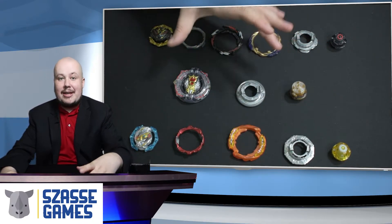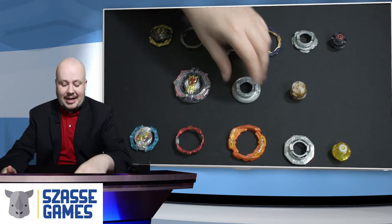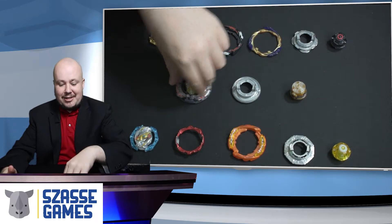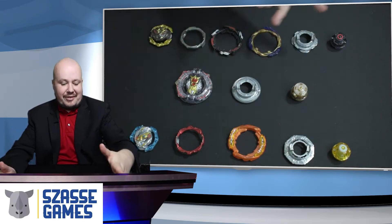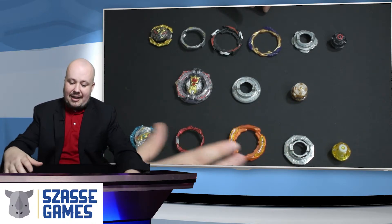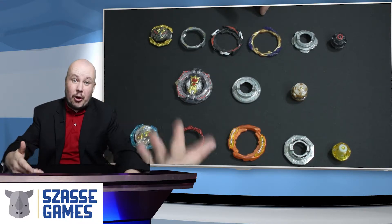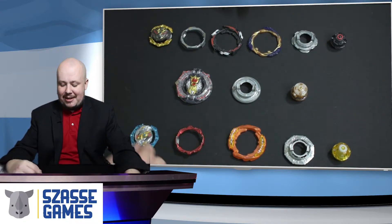This is the most basic, and what you might be used to if you're dealing with Beyblade Burst already, is a weight or energy layer, weight disc, and driver — that's standard Beyblade. And then over at the bottom here we've got the Cyclone Regnarook, and that is going to be the normal for Beyblade Burst Dynamite Battle.